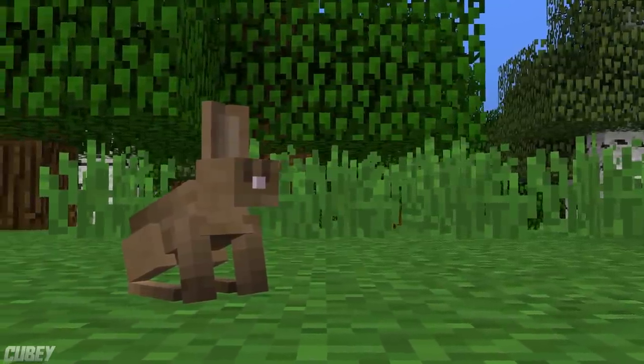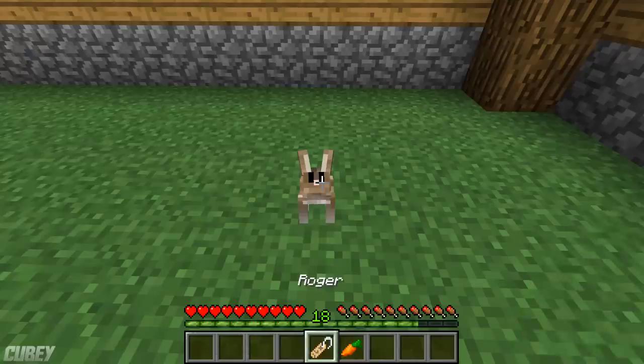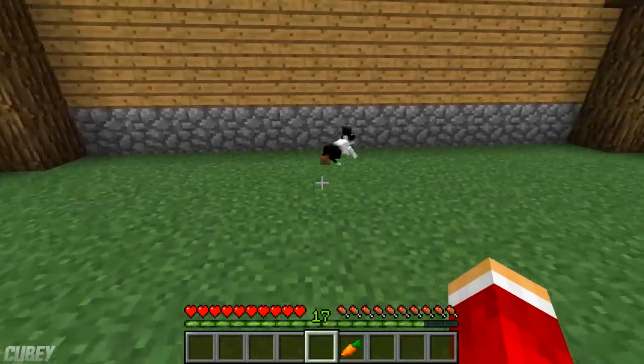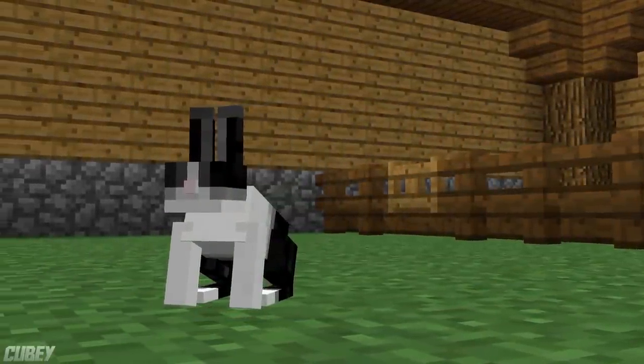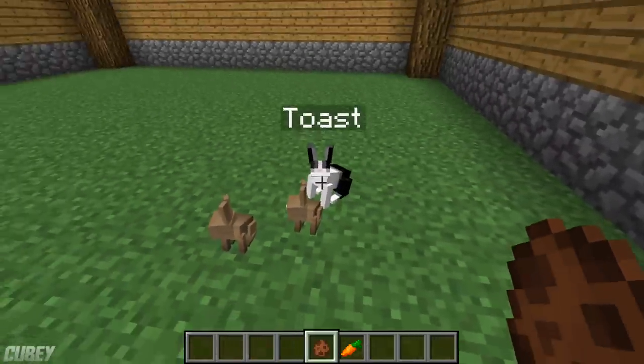Like other animals, rabbits can be named with a name tag. Simply drop the tag in an anvil to rename it, then use it on a rabbit. If you rename the tag to Toast — correctly spelled of course — using that tag on a rabbit will change its fur to a unique black dutch rabbit appearance. These black dutch rabbits cannot pass on their coloured genes to their offspring, but behave exactly like a normal rabbit would.